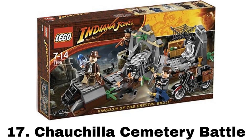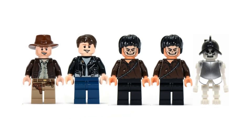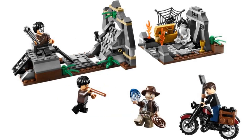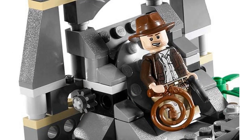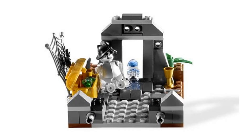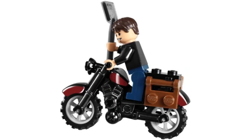Number 17 is Chowchia Cemetery Battle. It comes with five minifigures: Indy, Mutt, two cemetery warriors, and a skeleton. This set looks more like a display set with two sections that can split apart, but it does have some good features, like an area for a warrior to hide under, a wall that can flip for a figure to go through, and a treasure room at the end with a chest and a crystal skull, which is a neat piece. And it also comes with a cool motorcycle.